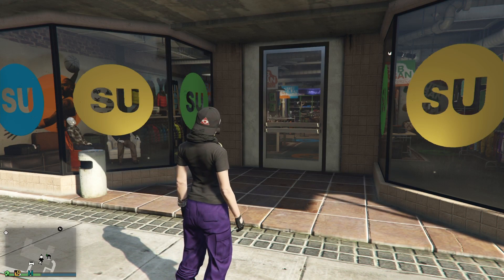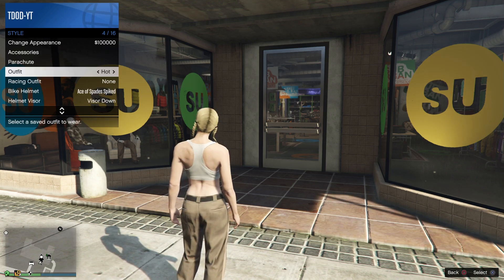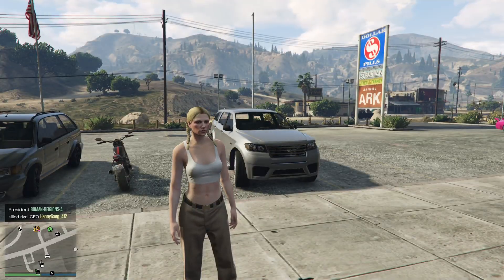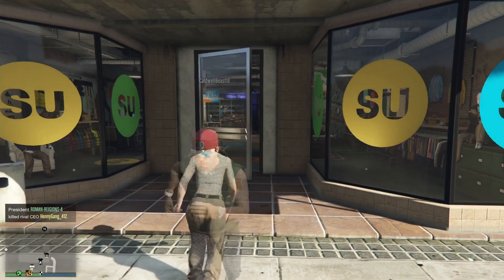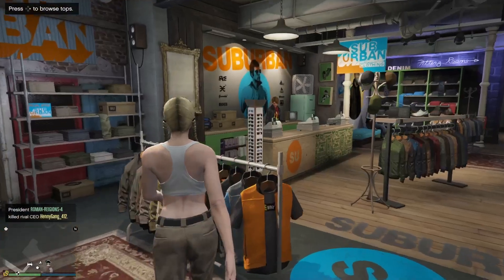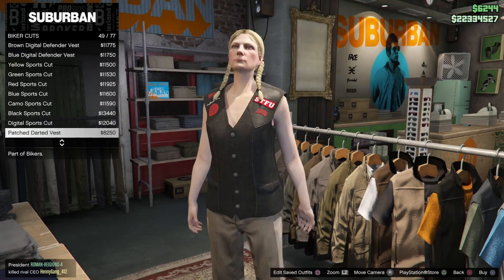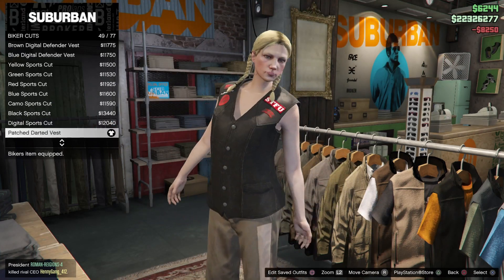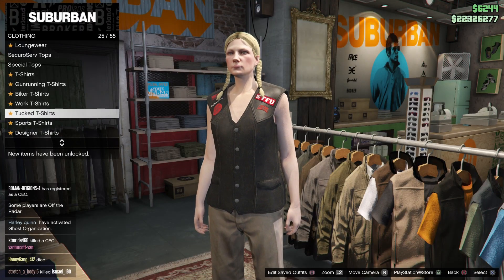Whenever you get to the nearest clothing store, change your outfit. Make sure you're not wearing any helmet, glasses, scarves, or any gear like that. Go inside, go to tops, then go to biker cuts. From here, get the patch darted vest.